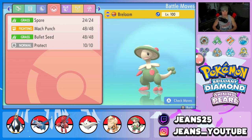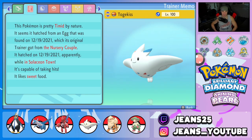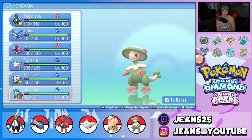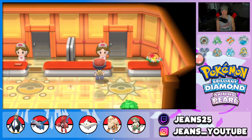The final Pokemon on the squad is Technician Breloom. The moveset is Spore, Mach Punch, Bullet Seed, and Protect — a great moveset for any Technician Breloom. Its item is the Focus Sash, which works perfectly. That's the team, guys — let's get after it, go into the Coliseum, and keep our hot streak rolling.